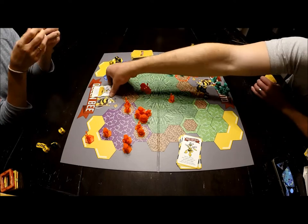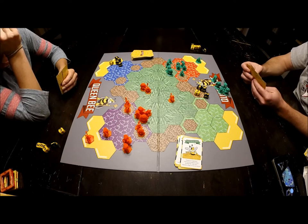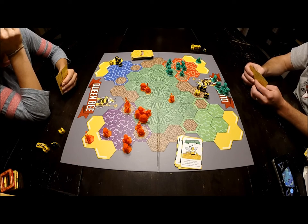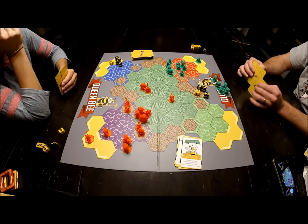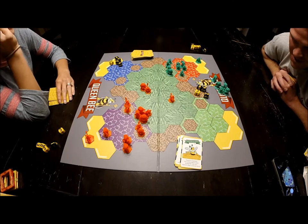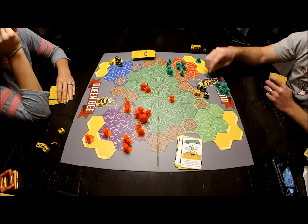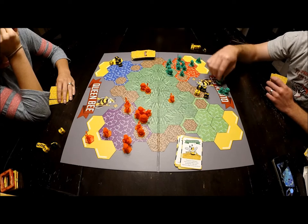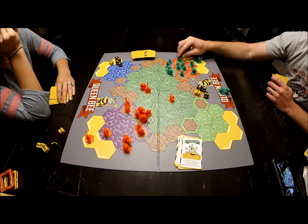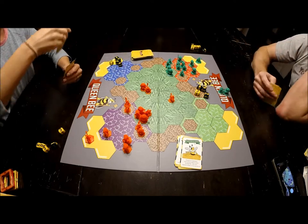Larissa draws her card — she seems to be in a tough spot and ends up done without doing much. I draw a card for my turn and repopulate. I move one through five and I'm done.